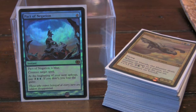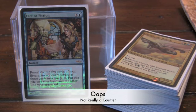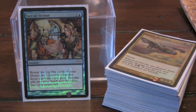Pact of Negation is always a sneaky card — it can pop out of nowhere. Basically, Pact is a staple. You just better remember to pay that upkeep cost. In big multiplayer games, sometimes that goes forgotten. Fact or Fiction is going to give us some card draw and let us throw things into a couple of piles.